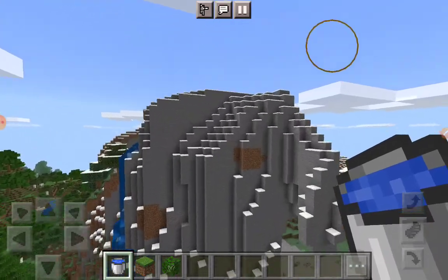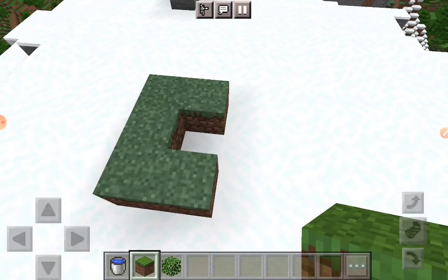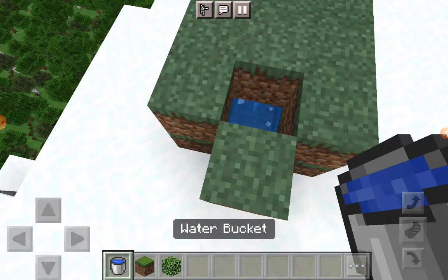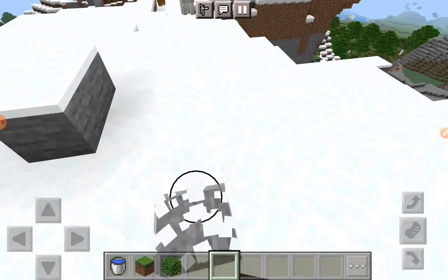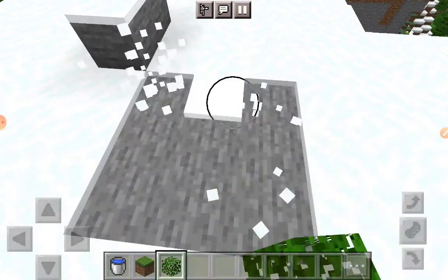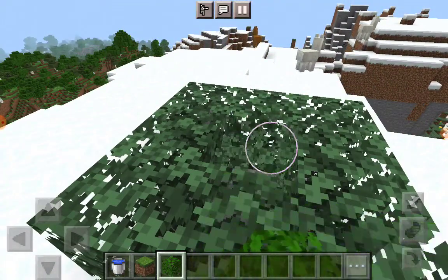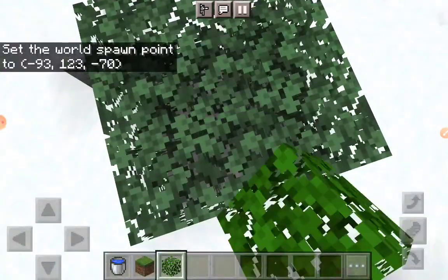Now, what you wanna do is, you wanna build a little area like this. So once you're finished with this, break this — break a three by three. And before you place this middle one, you gotta set the world spawn here. There you go.